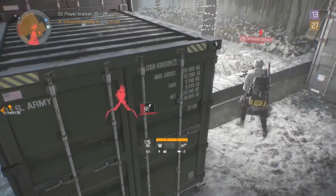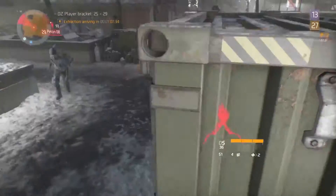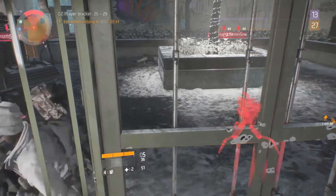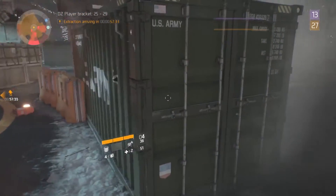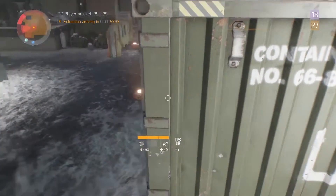Hey everyone, welcome back. I'm going to show you how to wall breach inside a container in Tom Clancy's The Division. This glitch will help you steal other people's loot, or if you're being chased by rogues, you can use this to hide from them. As you can see, while inside this wall breach, enemies and other players have a hard time killing you. If you have a bounty on your head, you can use this wall breach to escape from enemies.